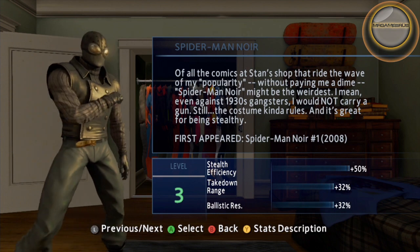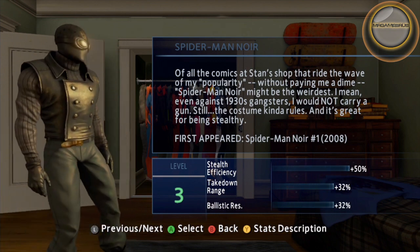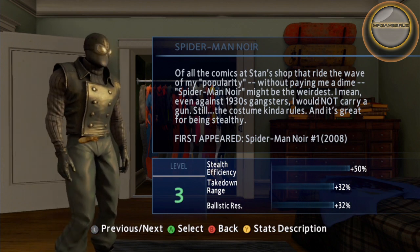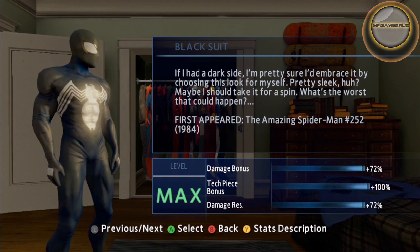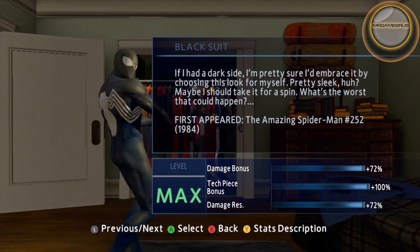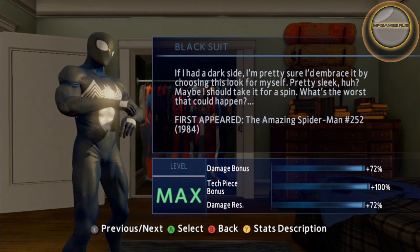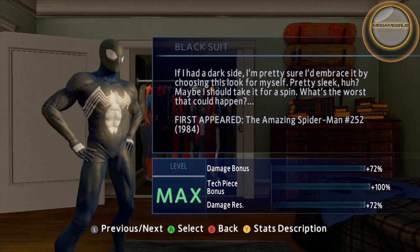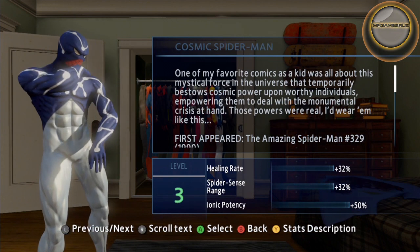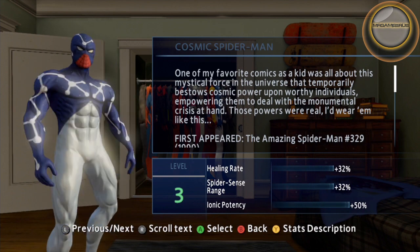Spider-Man Noir is a Web Thread Suit Pack suit that specializes in stealthiness and bullet resistance. Black Suit Spider-Man is a Web Thread Suit Pack suit that specializes in tech bonuses and damage. Cosmic Spider-Man is a Web Thread Suit Pack suit that specializes in ionic revving and abilities.